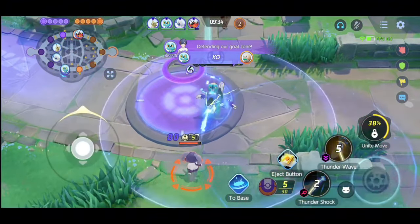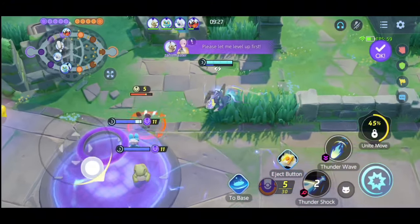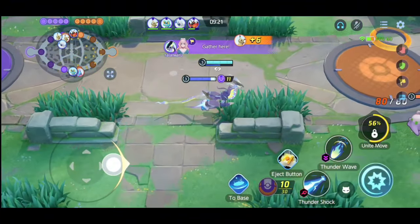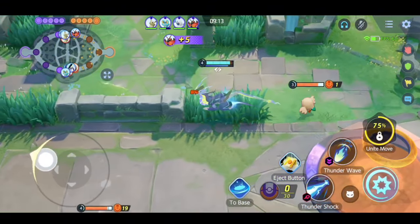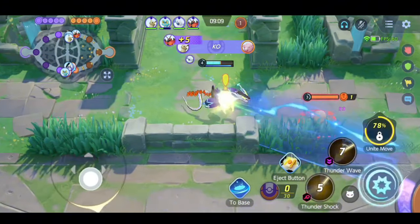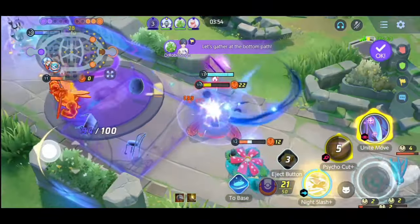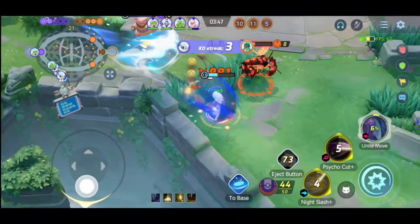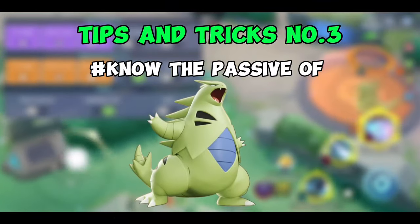Tips and tricks number two: let your teammate take the damage first. This trick is a bit selfish but very useful in the early game when going to score in the enemy's goal zone. When your teammate takes damage first, they have lower HP, so enemies are more likely to target them. Melee attackers target the Pokemon with lower HP. This is useful when stacking items like Attack Weight, Cookies, or Special Attack Specs. If you play defender or supporter, you can also take the damage and let your teammates score.